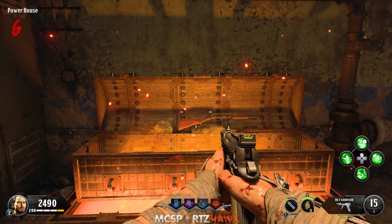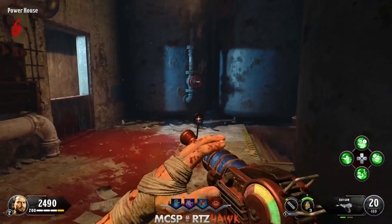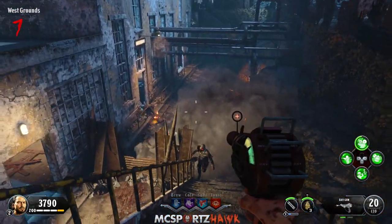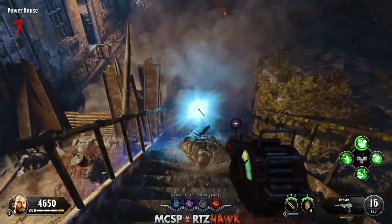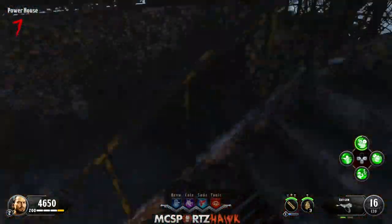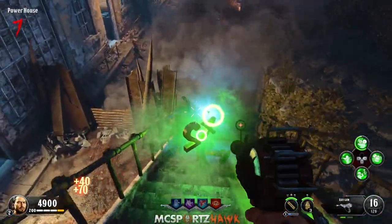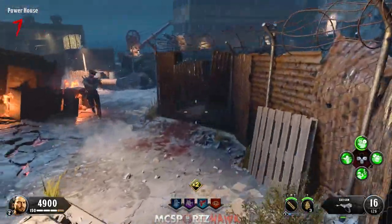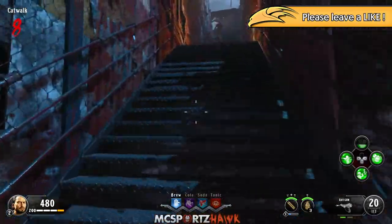Next, get yourself a gun because you're going to have to kill Brutus, aka the warden. You guys know who Brutus is if you've played this map before. Once he comes in around round five or seven, you need to kill him. The ray gun is pretty good for killing him, although the ray gun is trash for the rest of the map — Treyarch made it absolute garbage here. Kill Brutus and gather the key from him.